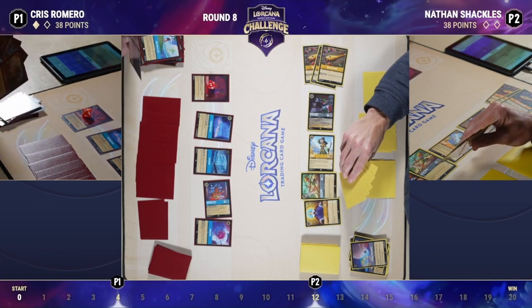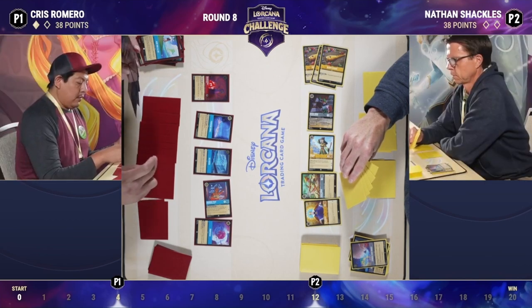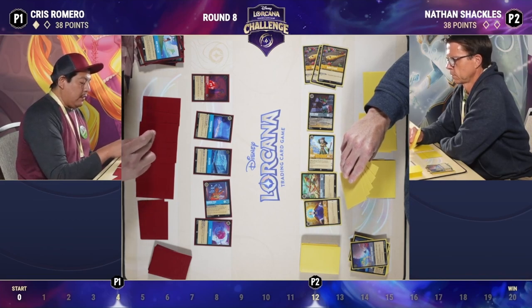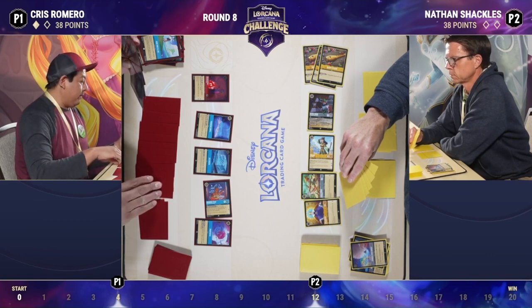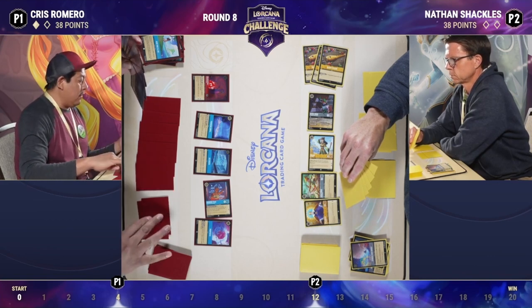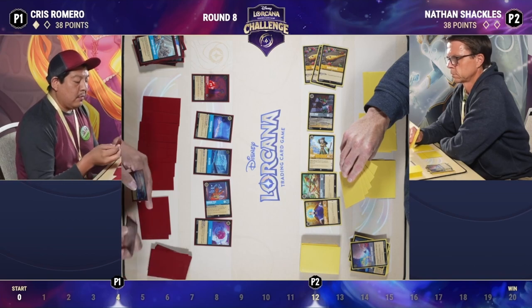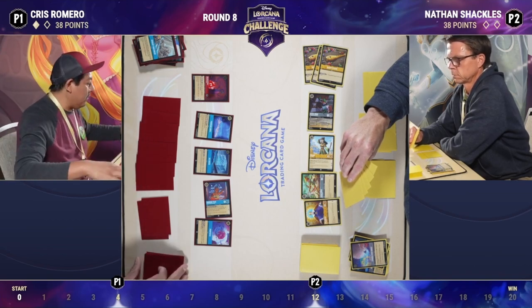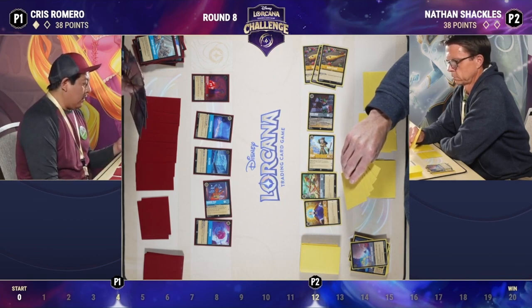Chris needs to turn the corner and become the beatdown deck while finding access to removal to conclude this board. He needs those characters to not quest for their value — he can't do anything about the flute, so he needs to remove the board and immediately turn the corner with high-questing characters. Maybe find Sisu to clear the entire board, then Sisu into Lucky Dime, start questing with Sisu, Lucky Dime the Sisu, chain that into a Tamatoa. That is simply the only way I see for Chris to win right now.